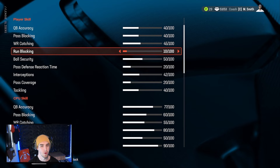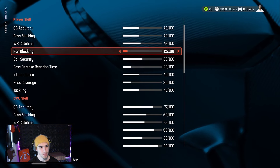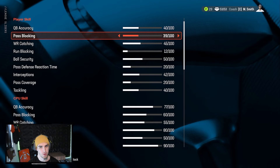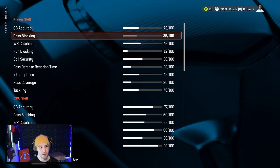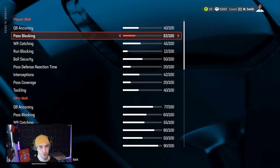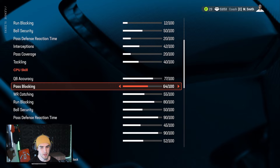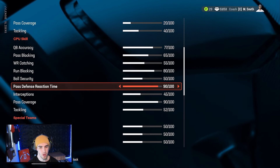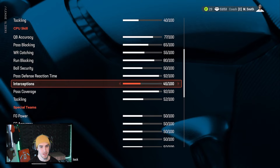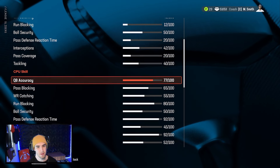It was much more difficult to run, but maybe 12 seems good. We'll also decrease our pass blocking from 40 to 35 — maybe even 32 — and QB accuracy from 40 to 38, increasing pass blocking for the CPU up to 65 as well, and pass defense reaction time up from 90 to 92. So that should make it more difficult.